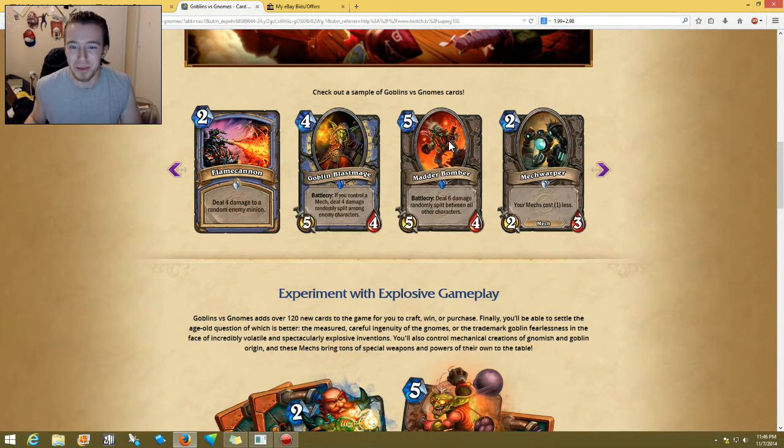Five-cost Mater Bomber — battlecry: six damage randomly split between all other characters. This one is probably crazy. It's like the Mad Bomber but it's Mater — five-cost 5/4. I think this might be good in arena if it's available there. The four health kind of sucks either way, but this one at least has less mana. Mech Warper — your mechs cost one less and it's a 2/3 for two mana. This is a pretty good card too — like with this, if all these mechs start costing one less, that's good.